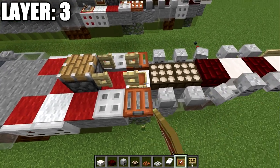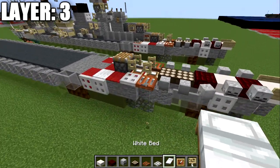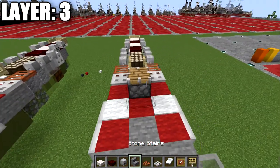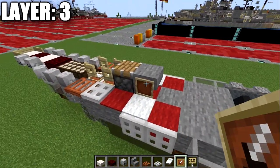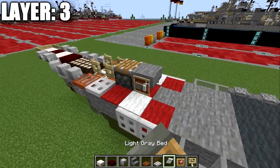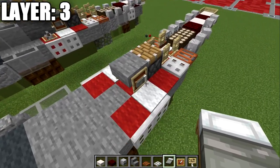Place two birch wood fence gates going forward from the block, opened toward it to create the gun barrels. For Java players, place item frames underneath these open fence gates and put white beds in those frames for life rafts. After that, place a stone upside-down stair back from the piston, item frames to both sides of this stone block, and place a light gray bed in the item frame — this is mainly a Java feature as carpets and item frames can share the same block space only on Java.